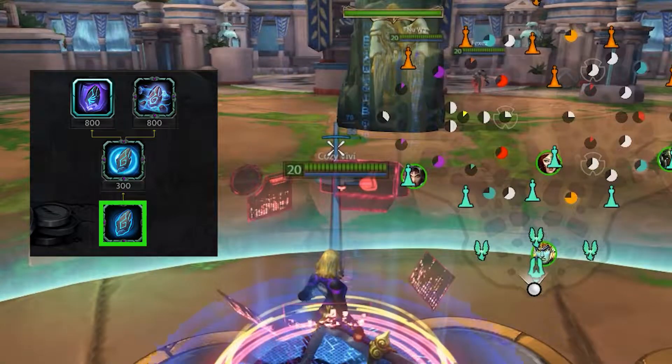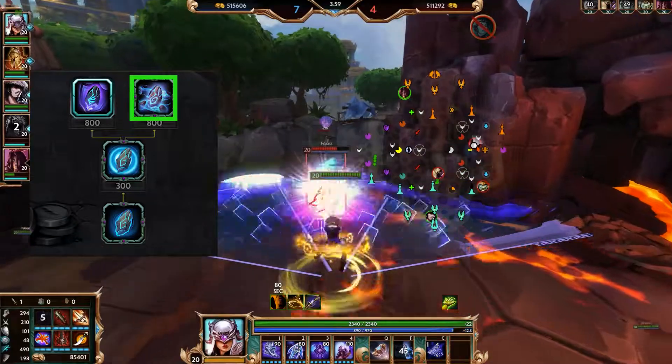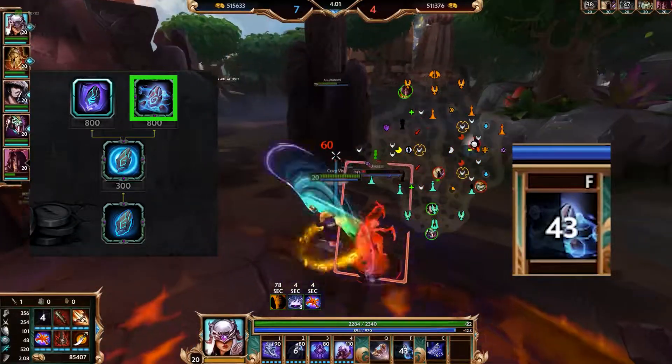Teleport lets you teleport to a friendly structure. When you upgrade teleport, you can teleport to a ward. Heroic Teleport gives you slow immunity, increased movement speed, and protections. With Persistent Teleport, when you get kills or assists, your teleport gets a 10 second cooldown.